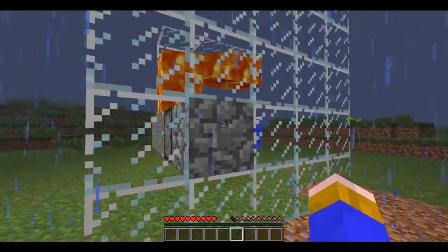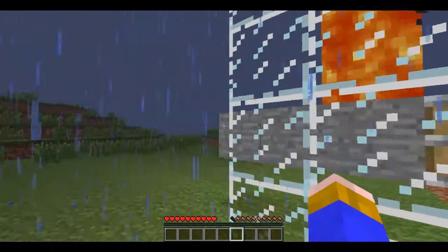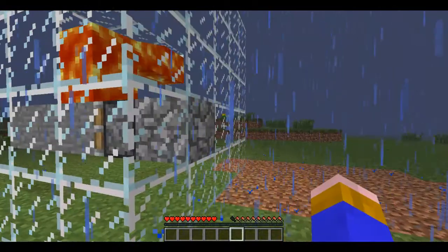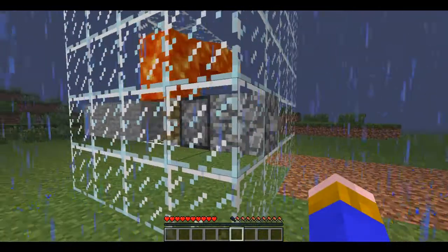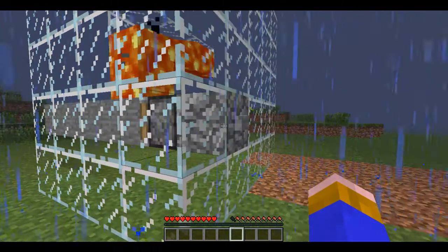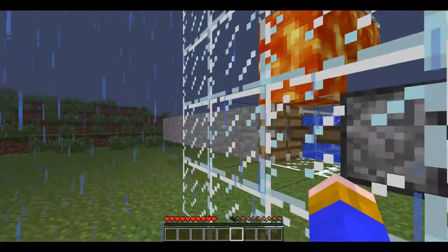I am probably not the first person to make a video of it. I found this when 1.9 came out, probably in the first couple of hours. I was trying to make an obsidian drain. I didn't use it legitimately, but as you can see it generates clean stone.